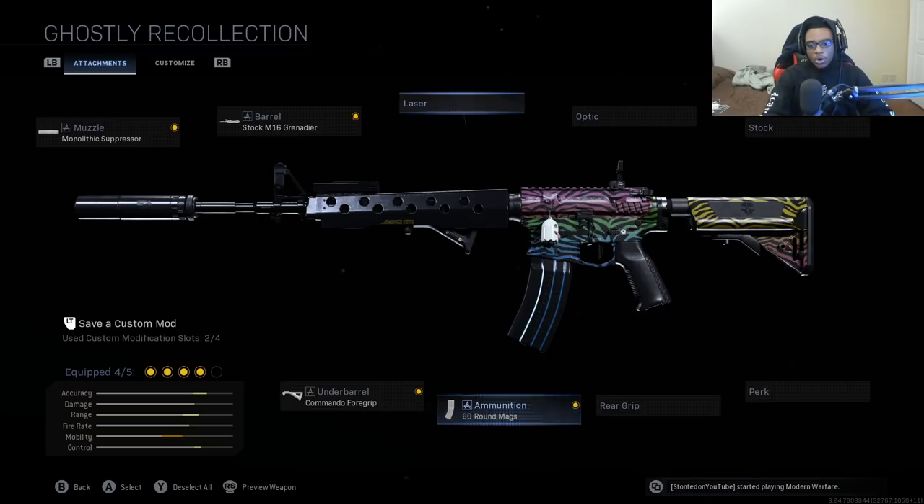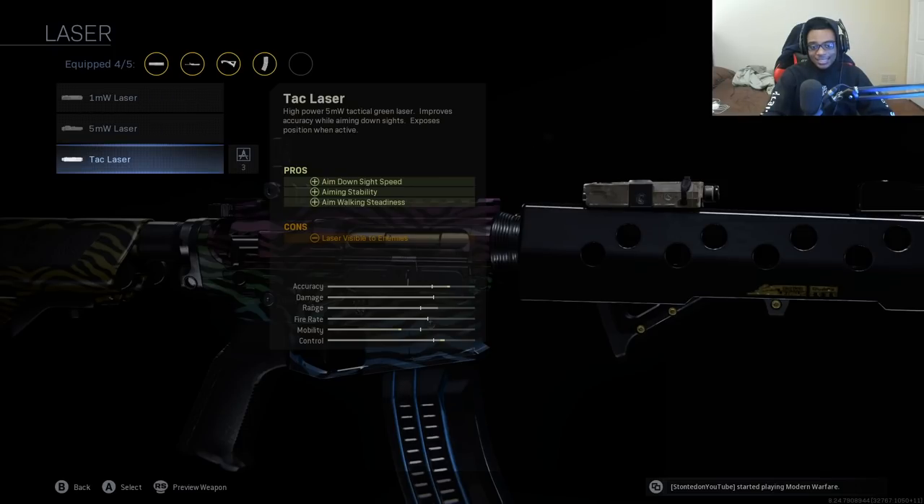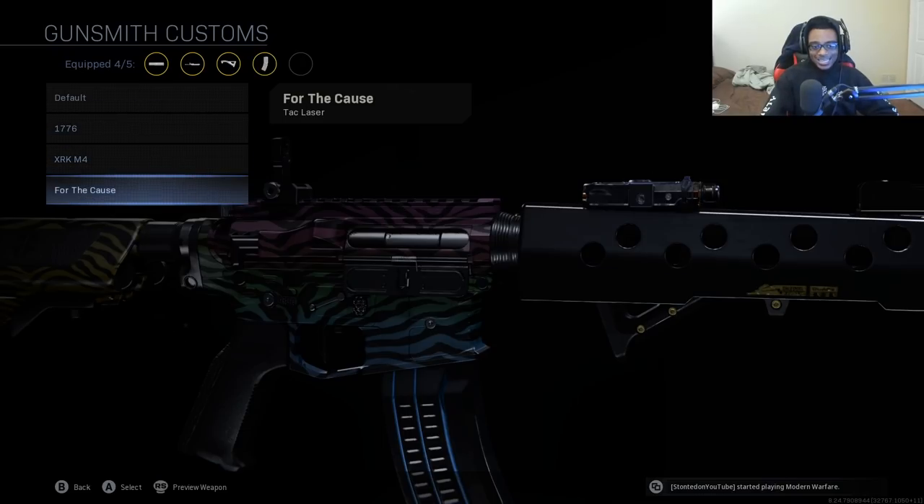For the fifth and final attachment, we're jumping over to the laser and selecting the TAC laser. This adds aim down sight speed, aiming stability, and aim walking steadiness. The TAC laser on the M4 is like having a stippled grip tape but on steroids. If you don't want to run the TAC laser and prefer the stippled grip tape instead, I'd recommend switching to the 50 round magazine so you can ADS a little faster. Whenever I get killed using this class setup, I've watched every kill cam and have not seen the laser get me spotted.